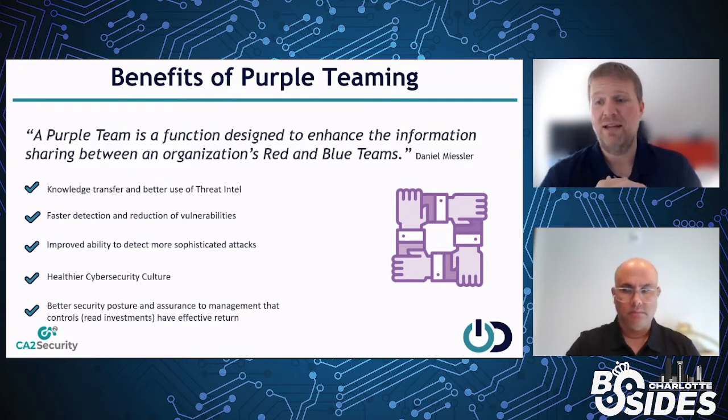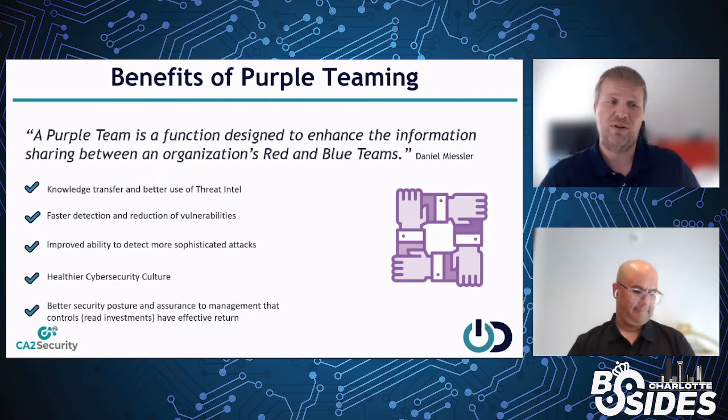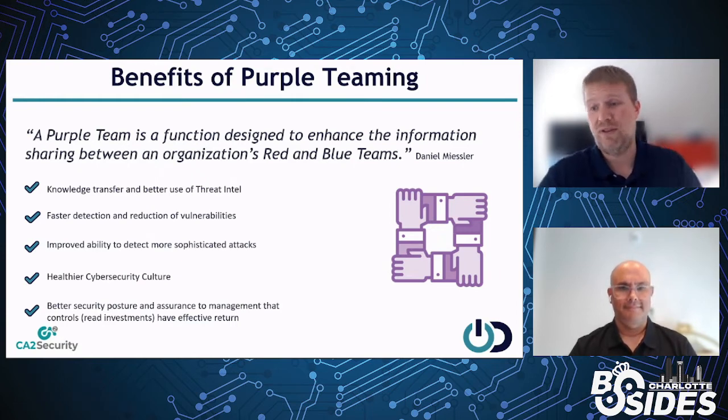The outcome of the purple team should be expressed in a way that makes sense to stakeholders who are more interested in money — either cost or risk avoidance. If you can convert findings into terms like: 'we spent a million dollars on this tool, but a black hat test found it really only stops a couple of things, so it's only worth about $150,000' — that is a bad ROI, and it will help you either get rid of that tool or figure out how to make full use of it.